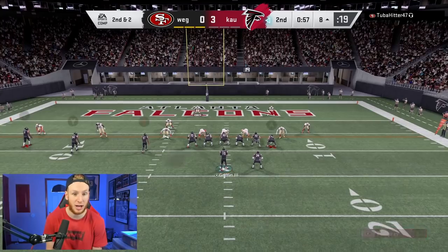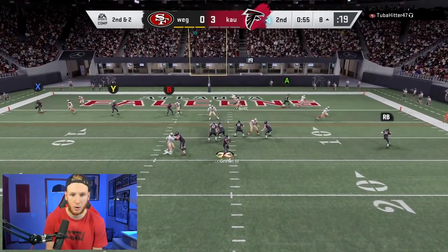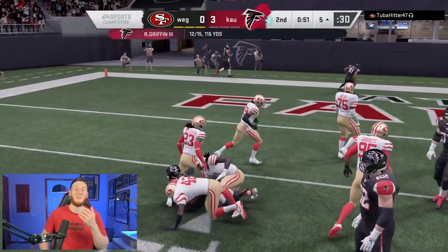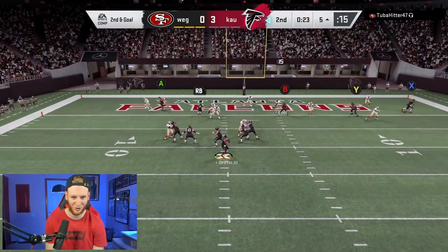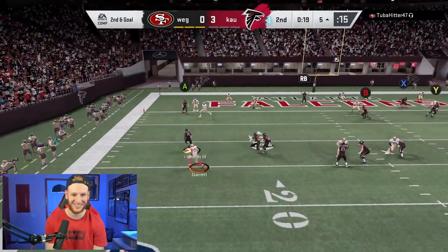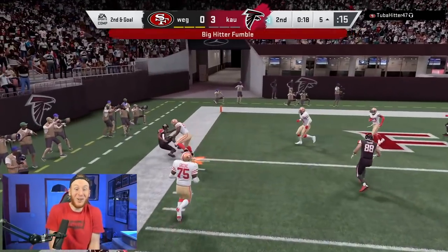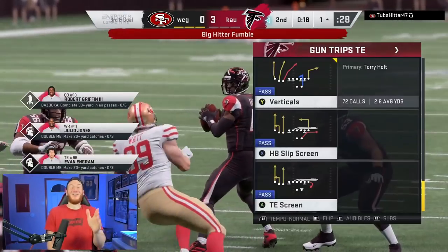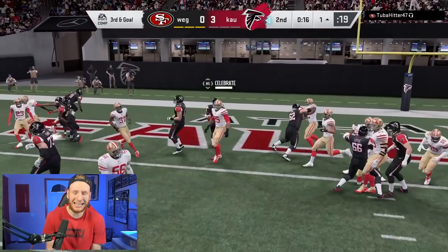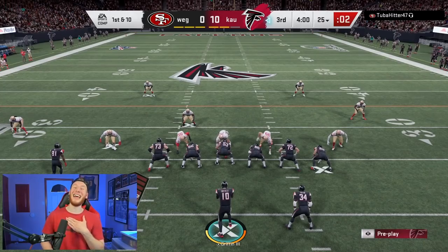Using the double hitch concept again — we have Randy, rack it up, I'll take the first down. Hoping this crow route from the running back can distract their user, but they were all over it. On third and goal I feel like I have to try a run — can we get in? Yes! I'll definitely take a 10-point lead going into halftime. I am loving Trips Tight End.